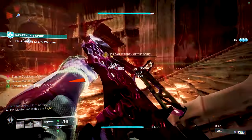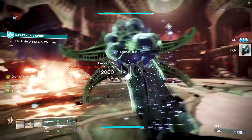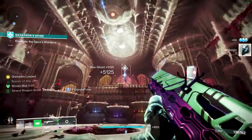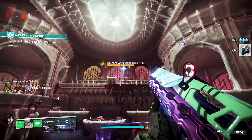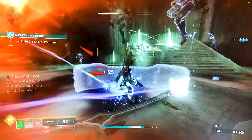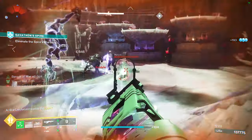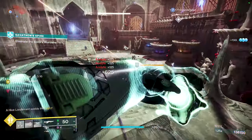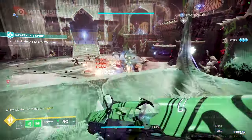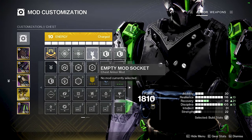Bolstering Detonation grants class ability energy when you cause damage with a grenade. You could swap it out for Grenade Kickstart, but honestly it doesn't really matter — you're getting your grenade back plenty and everything is covered. On your chest piece, I definitely recommend at least two Concussive Dampeners.